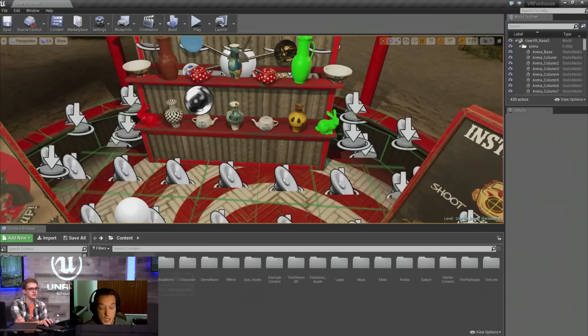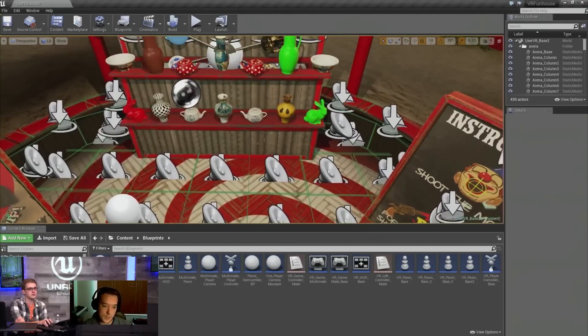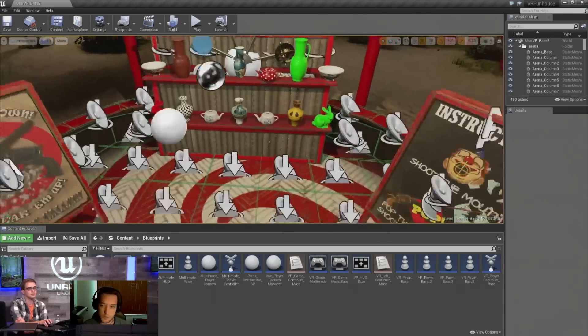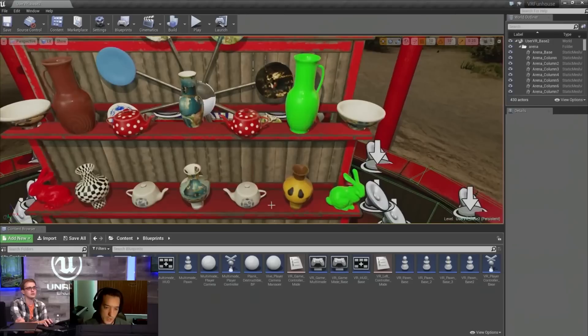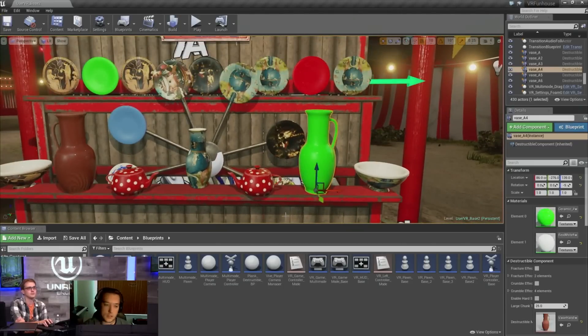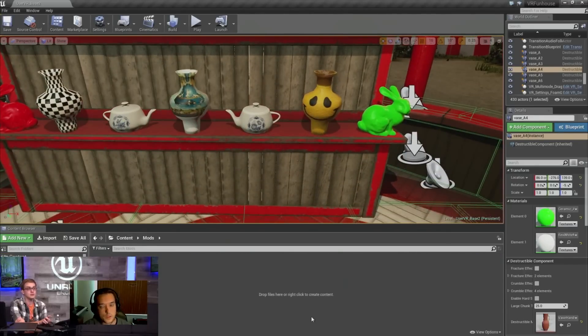A lot of this is kept in the mod folder. Basically this is almost like a snapshot from Perforce that we've given the community. We've also uploaded the source code to GitHub. There's one really specific way we've set up the modding in VR Funhouse — we just have a folder called Mods. All we require is that anything you want to load with your mod just needs to be in this folder.